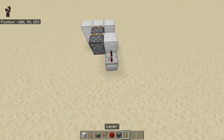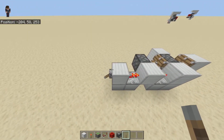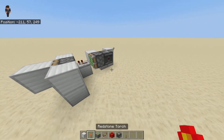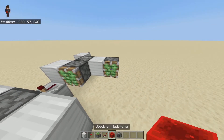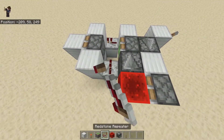Now we need the retraction. We're going to get an observer and face it this way — it's going to go into a block, with the piston on top of it, a redstone block on top of that, and then an observer facing to that piston, with a block there.